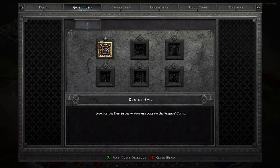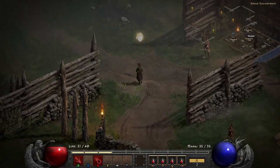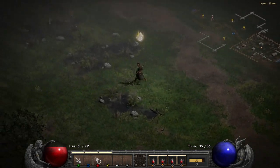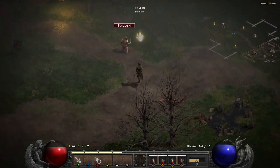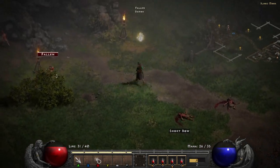Once you have picked up this quest, you're going to want to head out of the Rogue Encampment town to the Bloodmoor Zone. You should run into some enemies, of course — you can just clear them. You should find the Den of Evil fairly quickly. It's a cave dungeon, which is coming up here on the minimap.